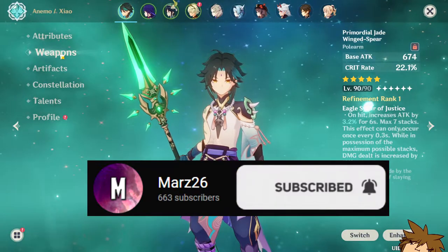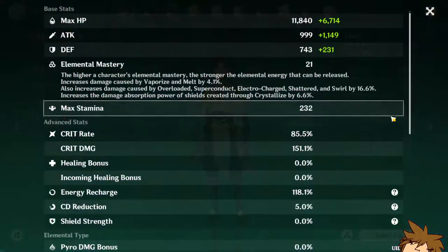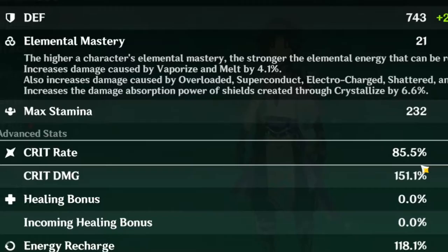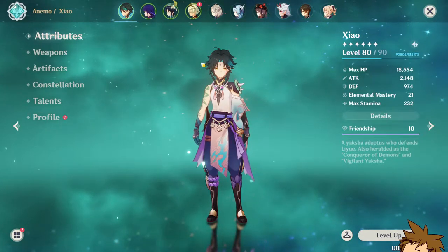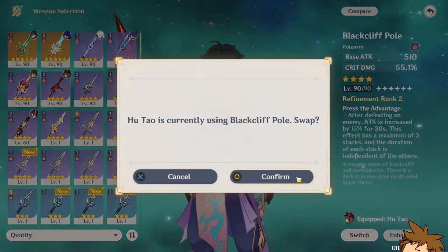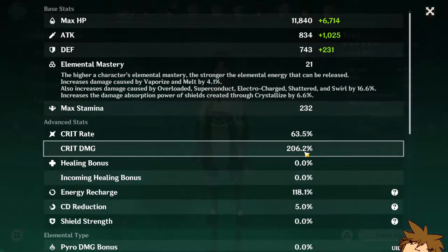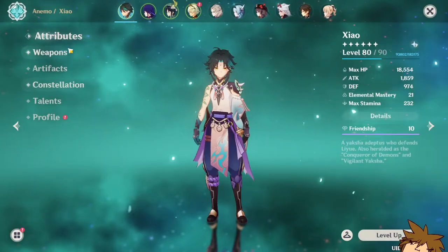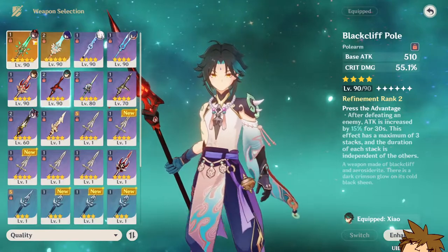I'm actually happier with the Jade Spear because it gives crit rate. My Xiao build has been altered significantly — I'm now at 85.5% crit rate and 151.1% crit damage, which is pretty good. However, it's much different from what I had before with the Black Cliff Polearm. Switching to the Black Cliff, I had 63% crit rate and 206% crit damage, which is much more balanced.